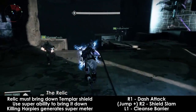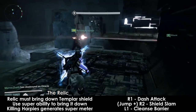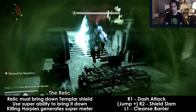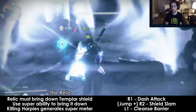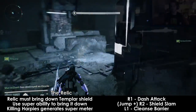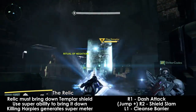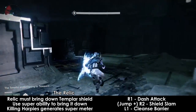R1 is a dash attack, R2 is a slower more powerful attack, jumping and hitting R2 in the air does a death-from-above style shield slam attack, and L1 is your shield and cleanse ability. Should your group ever be marked for negation because you missed an oracle, your group needs to group up on the relic holder, and the relic holder needs to cleanse the group with the L1 shield. Make sure to hold it down for a second, because if you just press and release quickly, the barrier won't be up long enough and you will not be cleansed. The relic holder should be doing their best to take down harpies, and the team should let the relic holder kill any weak harpies if possible, because kills charge the supermeter faster. The supermeter will charge quickly over time, but the boss enrages after about 7-8 minutes, so you need as many shots on boss as possible.